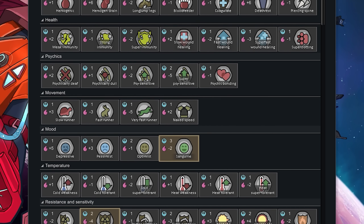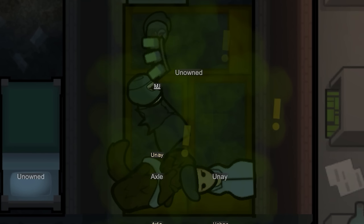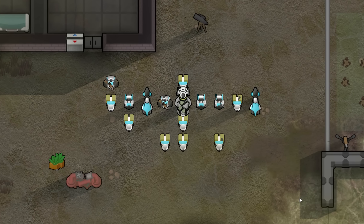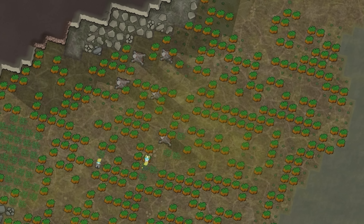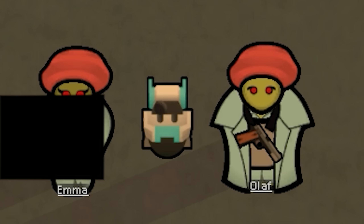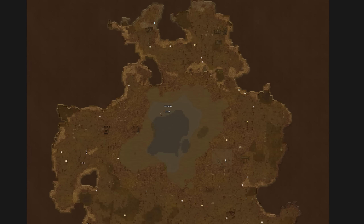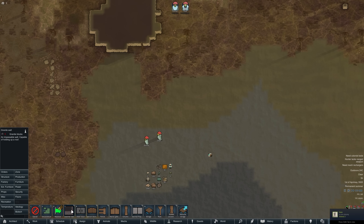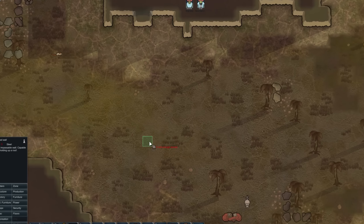RimWorld Biotech — the DLC that lets you create xenotypes, grow children, and use them to commit horrific war crimes, all while polluting the earth with robots whose sole purpose is to harvest your endless drug fields, which you can apparently grow in a polluted wasteland. And that, folks, is exactly what this video is about: setting up a tea plantation in a polluted hellhole.